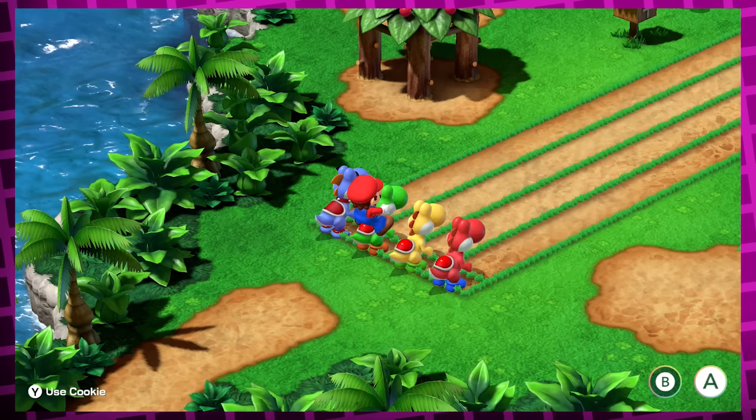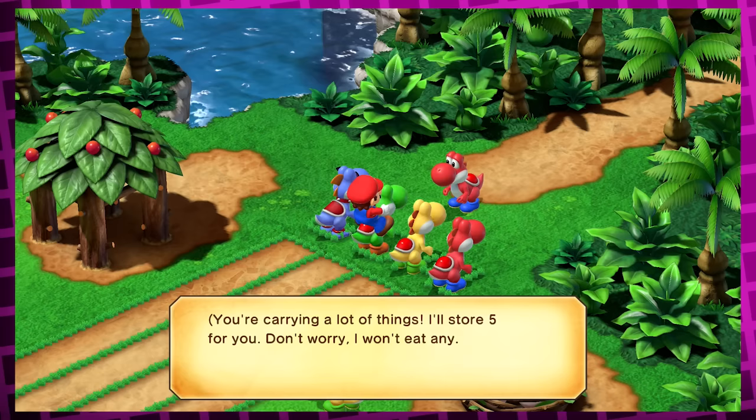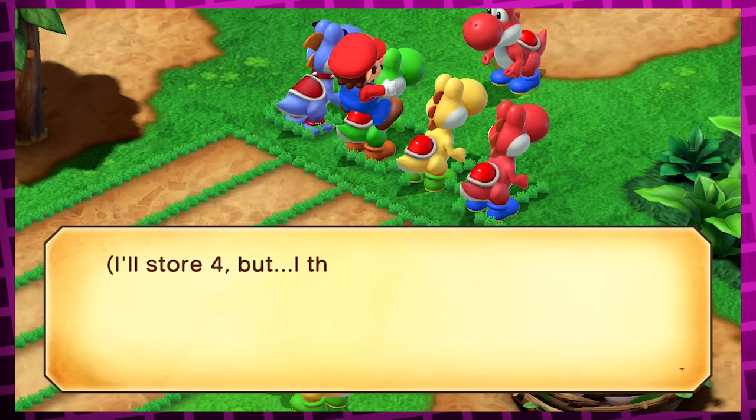Through here you can find a secret path to Yoster Isle, where you can partake in Yoshi races to win some cookies. You can only hold 20 cookies at a time though, so if you win an amount that would put you over 20, this red Yoshi will say he'll store the excess cookies for you and promises he won't eat any of them. But this red Yoshi has a cookie hold limit of his own — he can only store 200. So if you go over that, he will say that he'll store whatever he can, but that he might nibble on the rest, breaking his promise.